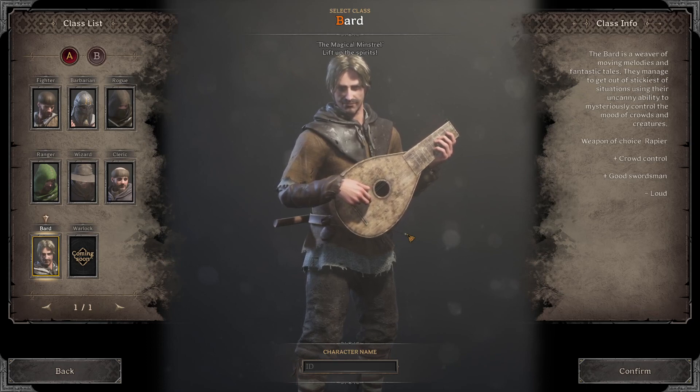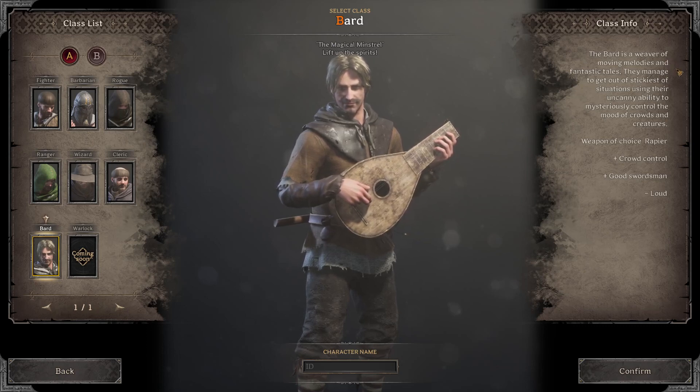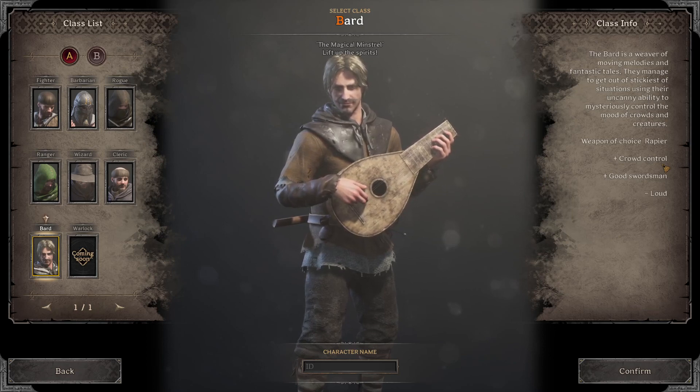Starting with character creation, the class info describes the Bard around moving melodies, fantastic tales, getting out of sticky situations, and an uncanny ability to control the mood of crowds and creatures. The weapon of choice is the rapier, good for crowd control and swordsmanship. The Bard is all about moving quickly, manipulating your situation — whether NPCs or other players — with good spacing. The rapier is great for poking your opponent and not letting them get too close while maintaining good damage.